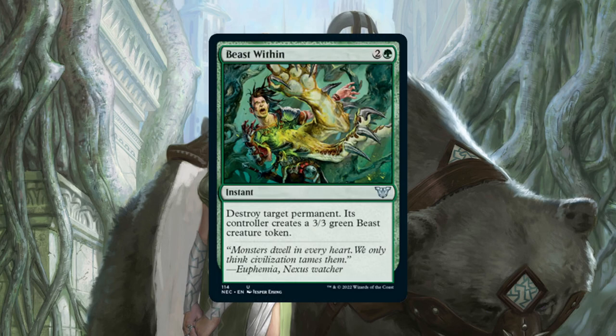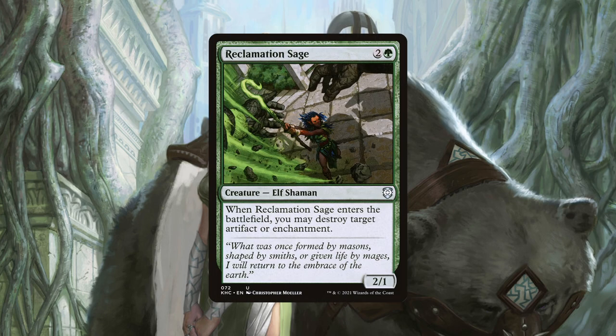Beast Within is cheap and universal removal for a permanent that we'd need gone right away. Specifically being able to hit lands and planeswalkers is relevant, as Mono Green doesn't typically have many ways of dealing with these permanents, especially at instant speed. Reclamation Sage is a 3 mana elf that can destroy an artifact or enchantment upon ETB. Being cheap to cast, a creature, and specifically an elf are all attributes that make it a worthwhile include in the deck.